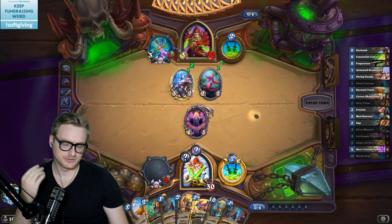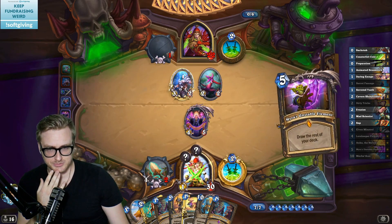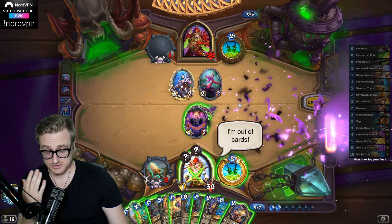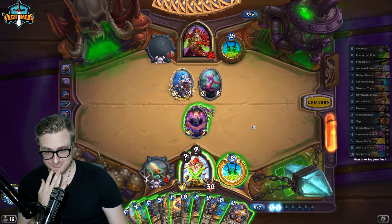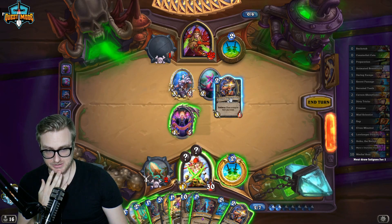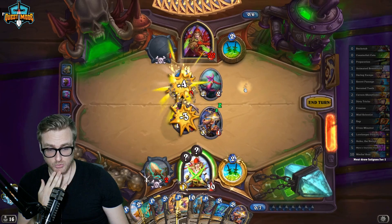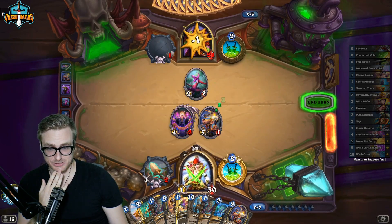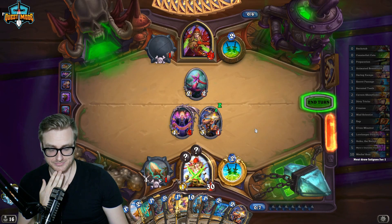They must have Malygos in hand and they're trying to empty their hand to get the monsters behind you available. I just played the wrong card — it does the same thing. I just need to save this now. We can go here, here, here — yeah, that's fine.